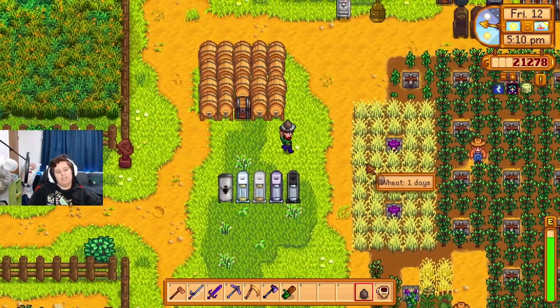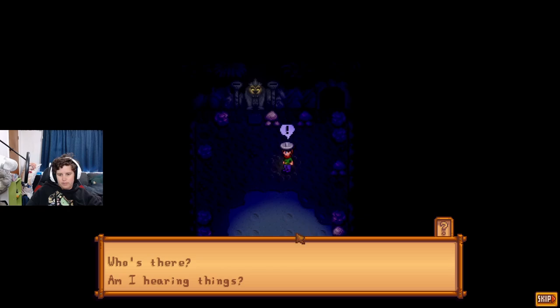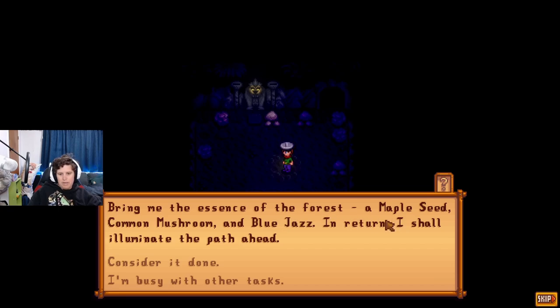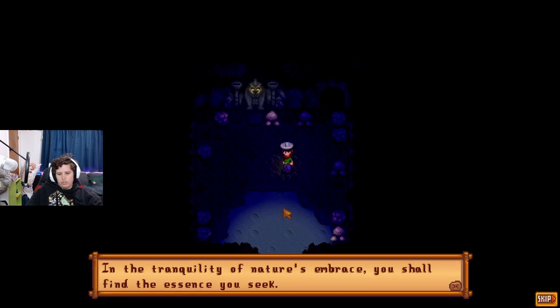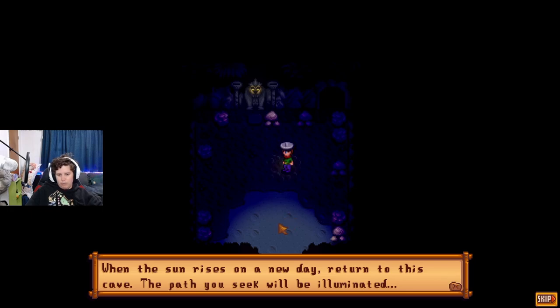Five iron bars received — wow, okay, got the things you wanted. Ancient cave quest: a mysterious voice speaks: greetings, wanderer — I am the observer of this forest, centuries old. The wind carries whispers of your arrival. What do you seek from me? Bring me the essence of the forest: a maple seed, a common mushroom, and a blue jay. In return I shall illuminate a path. In the tranquility of nature's embrace you shall find the essence you seek — venture forth, and return to this cave when the sun rises on a new day.